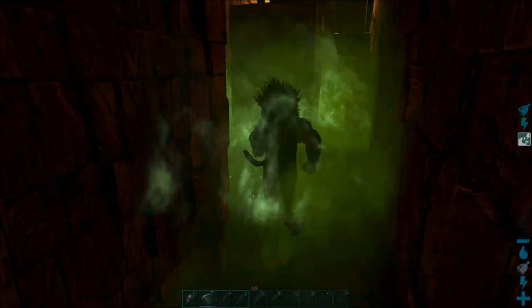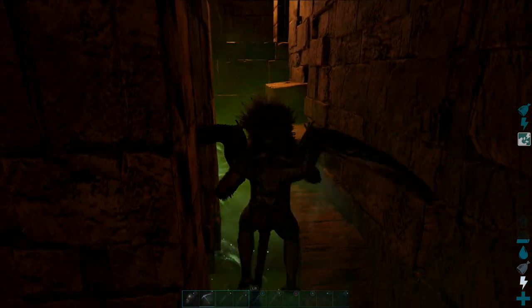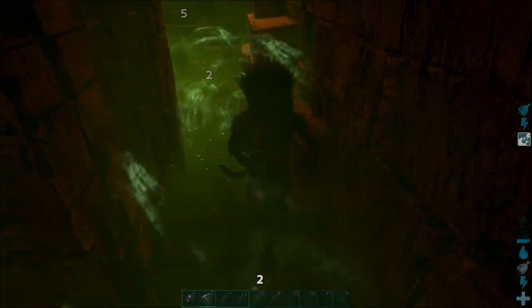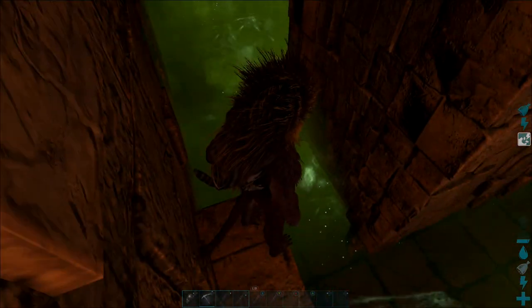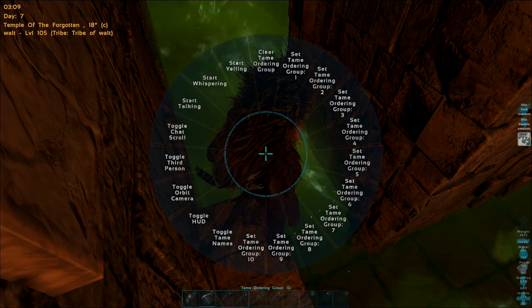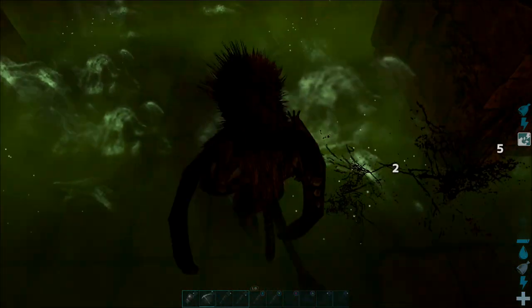I'm using cheats just to show you guys — it's a walkthrough to give you a heads up. You can see I finally started taking damage, though it did take a while. Once you get up top, most of these little drops actually have a small walkway, and that will give you a hint about which way you should be going.